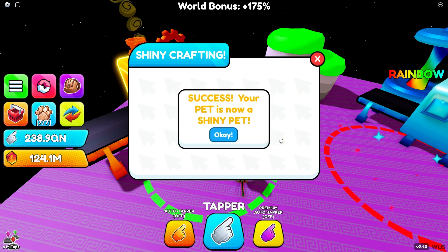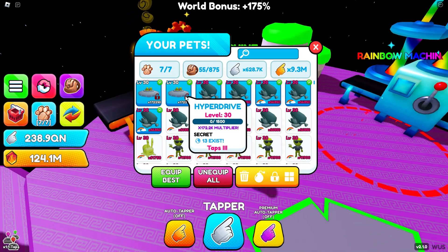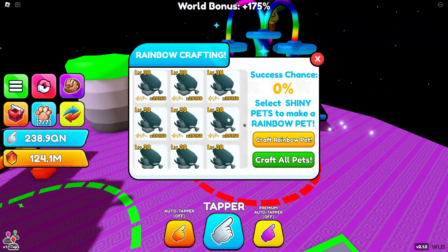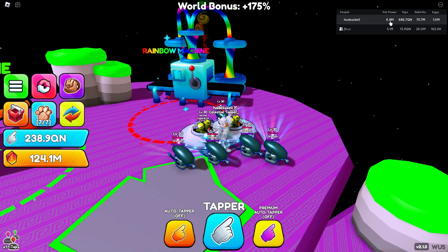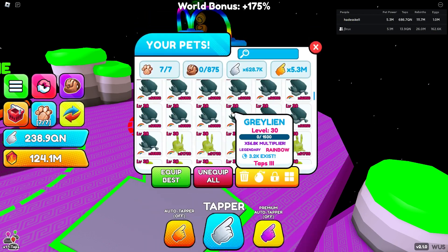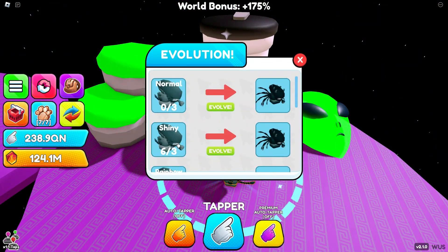I think that makes this a 50, and if I get one where I could do 75... all right, we can do Craft All! We're going to craft all pets. Let's see how many rainbows we get. Look at our pet power — we're at 9.3 million. We're going all the way down, losing all that shiny pet power from the legendaries. We're down to 5.3 million now.